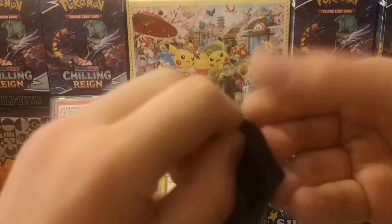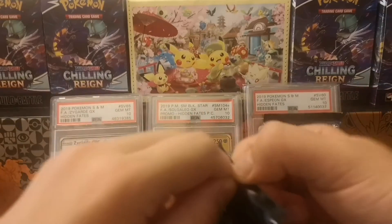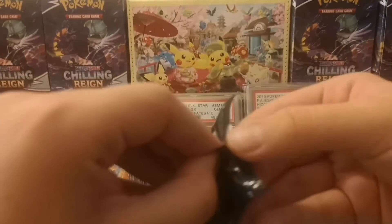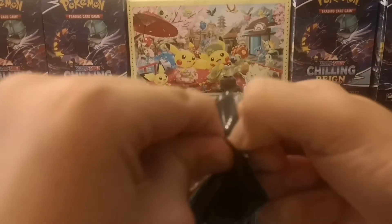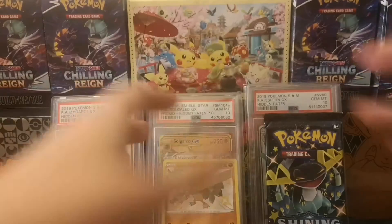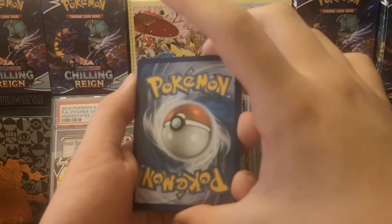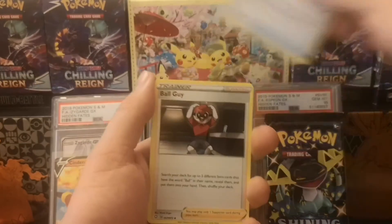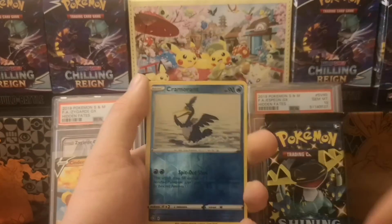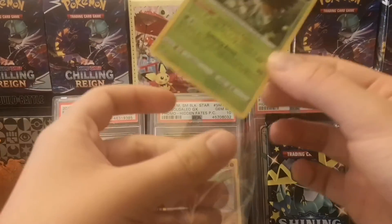Galarian Sirfetch'd actually gets a V box, though the promo isn't shiny, just its regular color. It would be really cool to see more promos in shiny form - it's always nice to buy a product and be guaranteed that shiny card, like these tins. Even if the pull rate is a bit lower, you're still guaranteed that full art shiny, and I think all three of them are gorgeous. From this pack we have a Rusted Sword, a Buizel, a Spinarak, a Reversal of Crime, and a holographic Decidueye. Not gonna lie, this tin hasn't been the best so far.